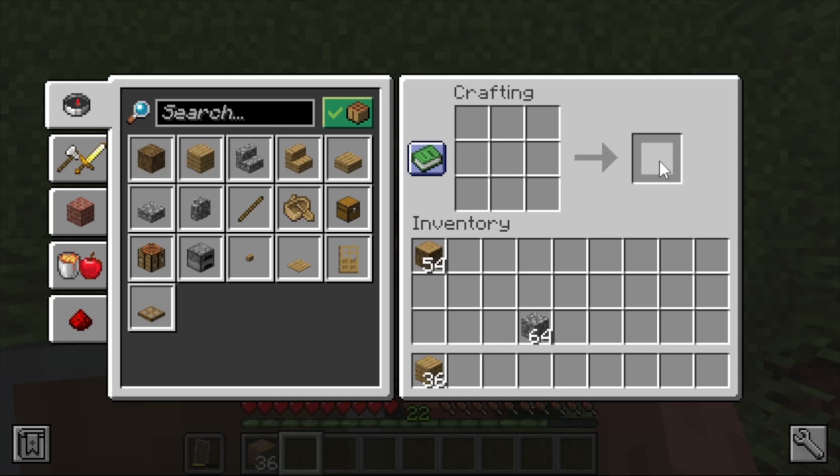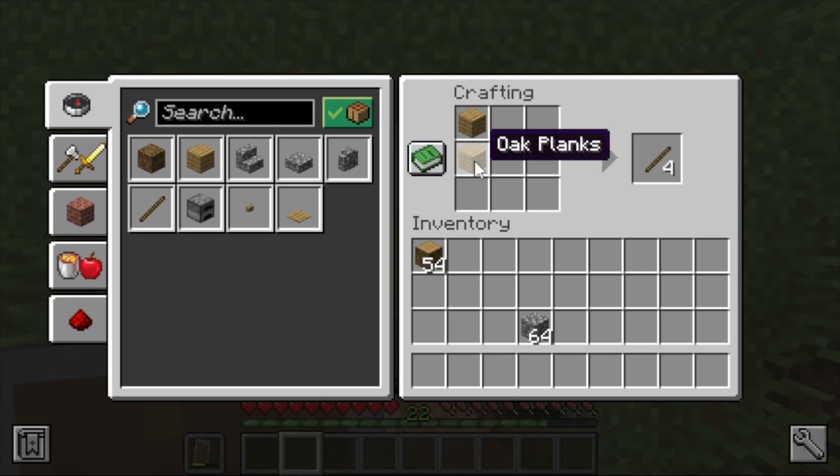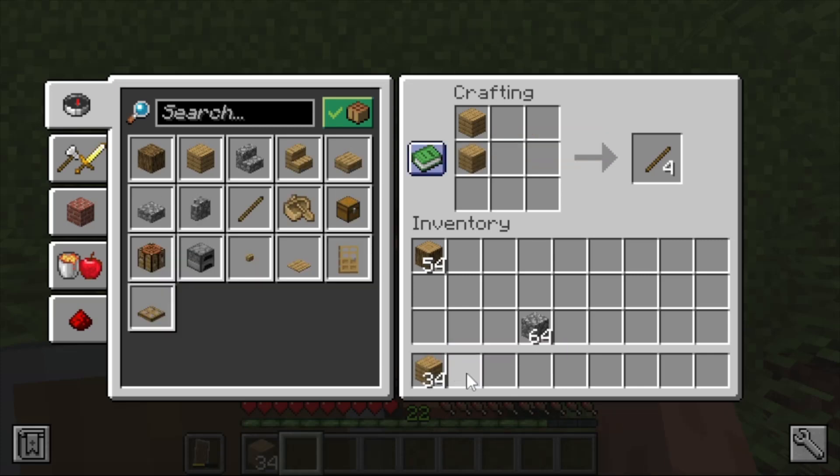Now let's craft our first tool — a wooden pickaxe. The recipe requires two sticks and three oak planks, but we don't have any sticks yet. Take your planks and go to the crafting table. For sticks, it doesn't matter which two slots you use as long as one is directly above the other — place a plank in row one column one, then another plank in row two column one.